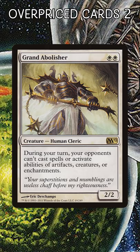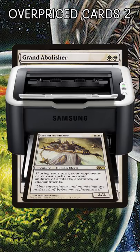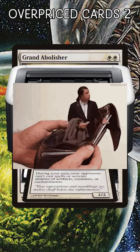Grand Abolisher. What bugs me about this one is that you know the second this gets reprinted, it'll be $2. For now, you have to shell out $23 to stop interaction on your turn.